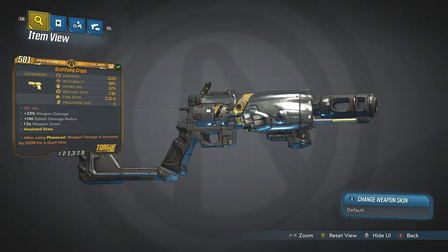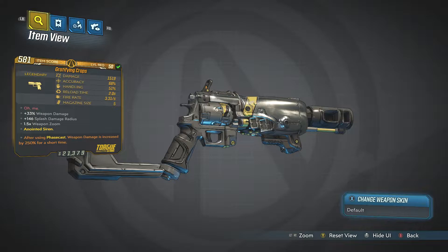This thing can do some damage even on Mayhem 4 mode, which is quite cool. I'm not sure of the specific drop location - I got this dropped from a badass loader bot. As always I'll put the clip at the end of the video for you guys to check out. If you do know the actual dedicated drop for this weapon, just drop a comment below and let me know.